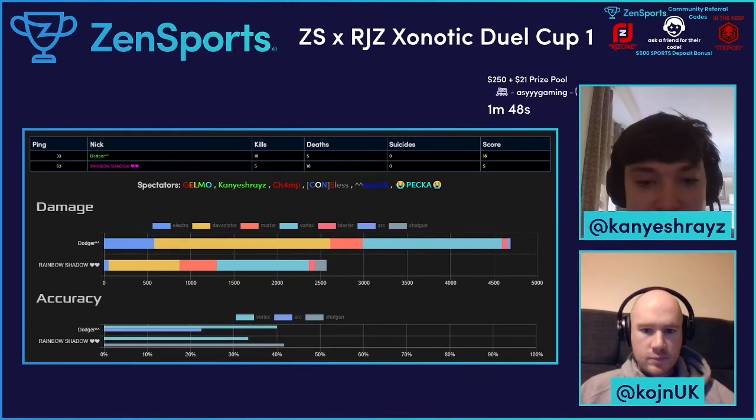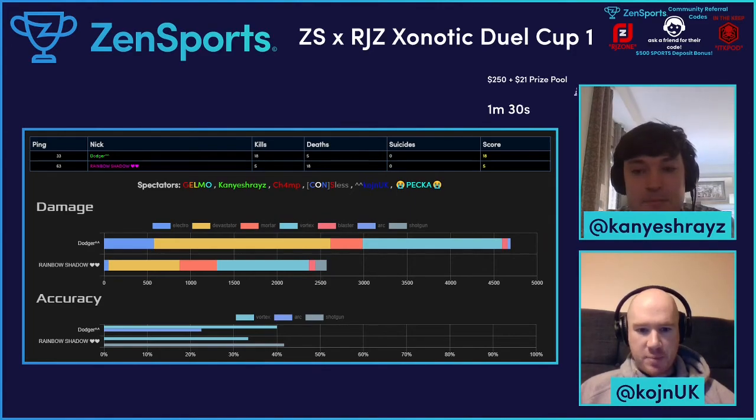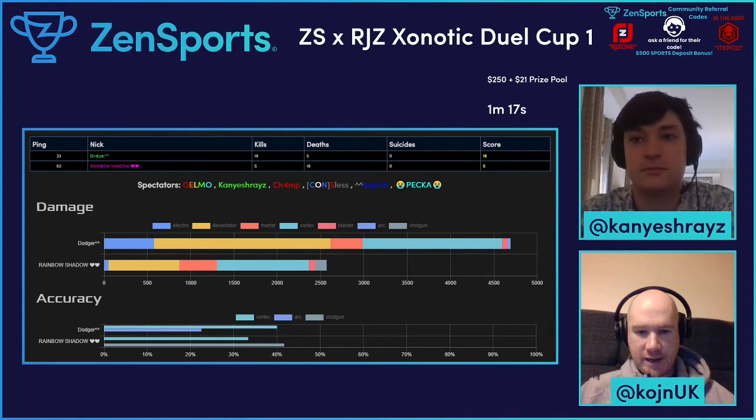Looking at the stats, Dodger got the vortex aim up to about 40%. Looking at the breakdown of the three main weapons on the map - the Devastator, the Mortar and the Vortex - the damage dealt by percentage is similar for both players. Obviously Dodger dealt a lot more damage per weapon, but percentage-wise it's quite similar. The main one, if you look at Dodger's damage on the left-hand side, is the Electro used. That's a really good weapon on Fuse because you've got tight close corridors and that trap area where the Vortex sits.